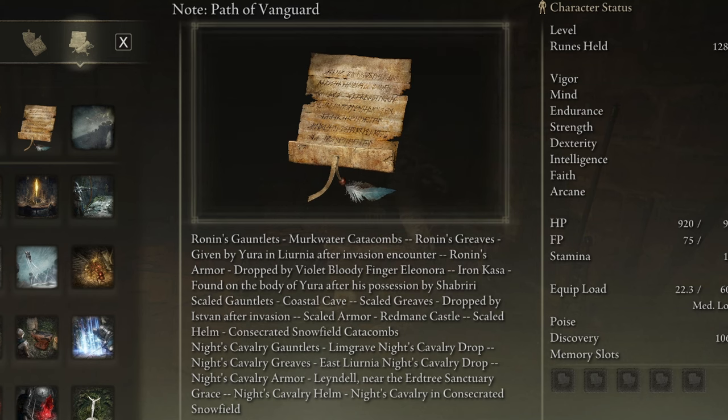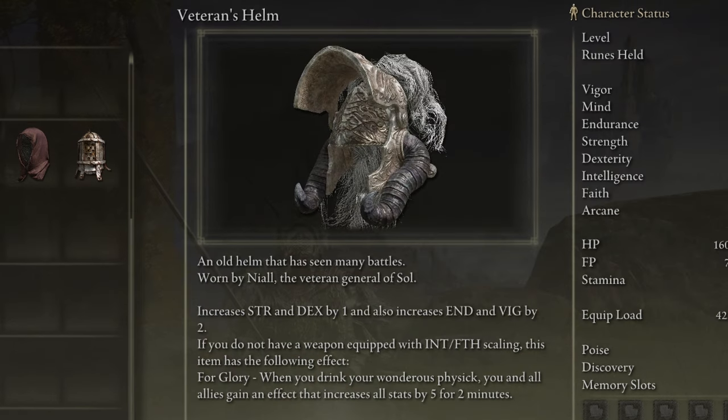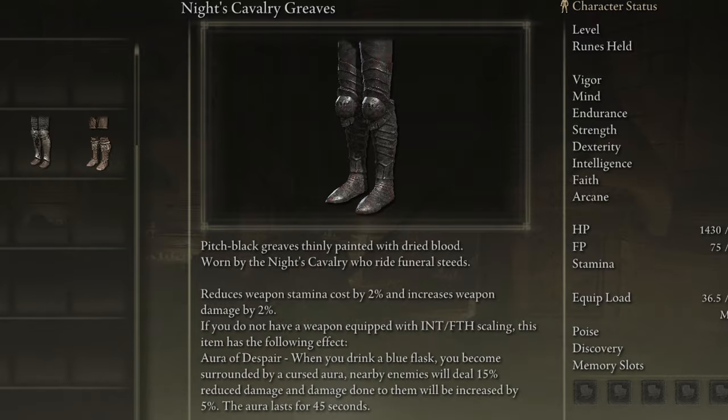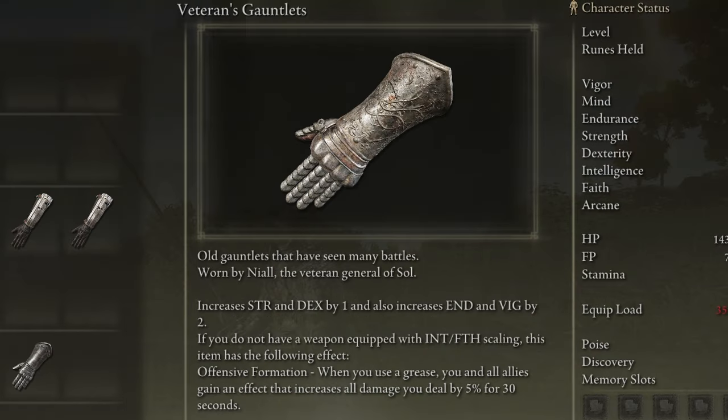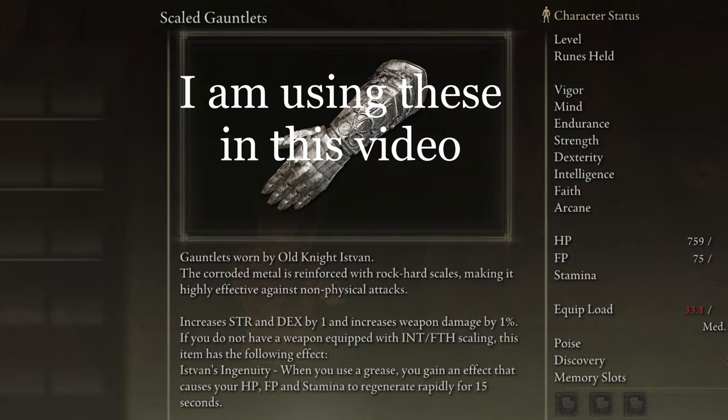Before I fully leave you to my past self, here are some of the changes to various paths and items. The headpiece is the most difficult to obtain, and you use your physic flasks to get the bonus effects. The chestpiece is found during the mid-game, and you activate the bonus by using your healing flask. The boots, together with the gloves, are the easiest to get early. The boots bonus gets activated by using an FP flask, while the gloves bonus hits after you use a grease.